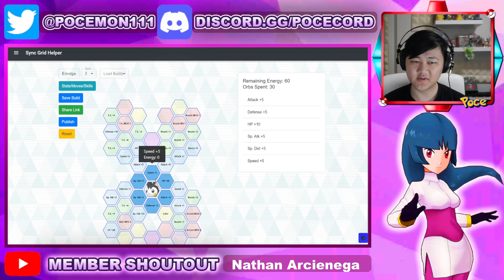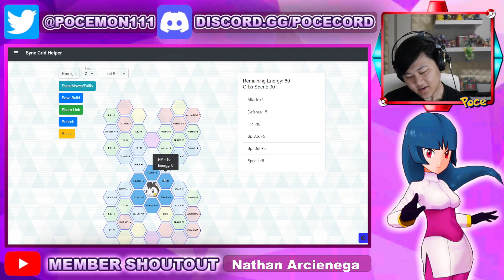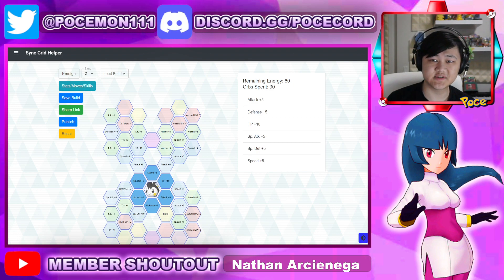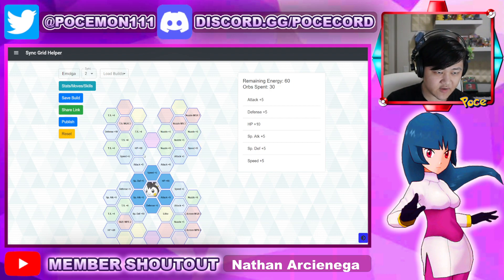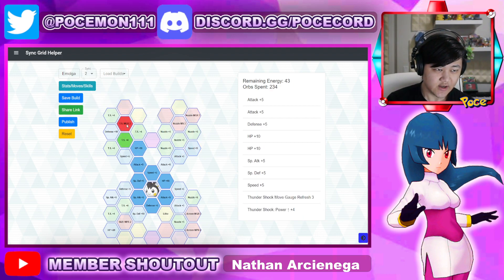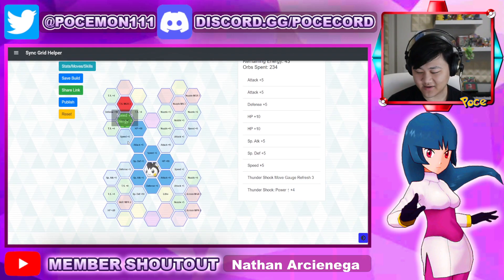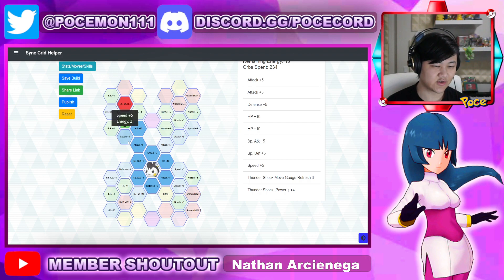There's really not much here. I think one copy is really enough. Obviously if you get lucky, more copies are fine, or if you just really like Elesa. Her grid is like Gloria's — almost basically useless. There are definitely some things you could pick up, but nothing crazy. At two out of five you could pick up the Thundershock move gauge refresh, which for some reason costs ten energy for an already bad enough grid. Why do they make these nodes so expensive?